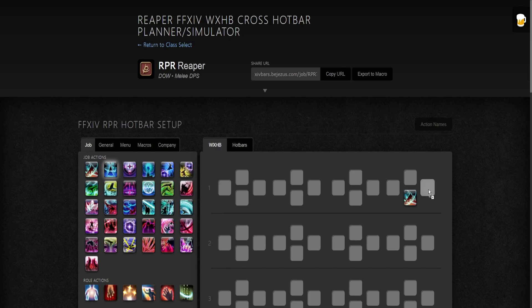So you can set this up — let's just slap these on for no reason. This is not how my bar is going to be, just doing this as an example. You can actually copy the URL and it will take you to this website with this particular hotbar setup.